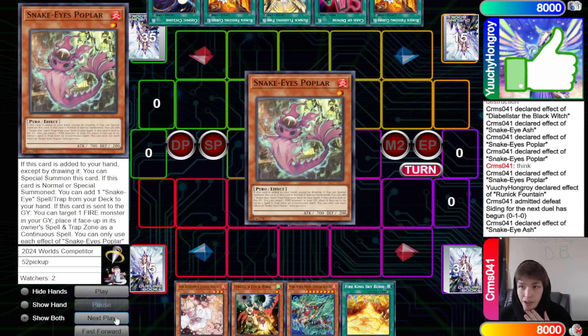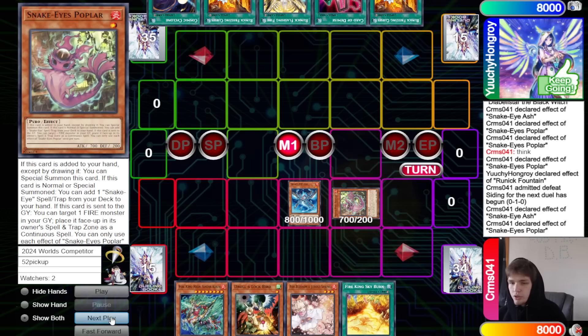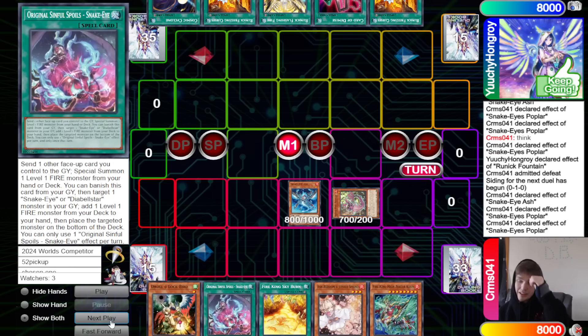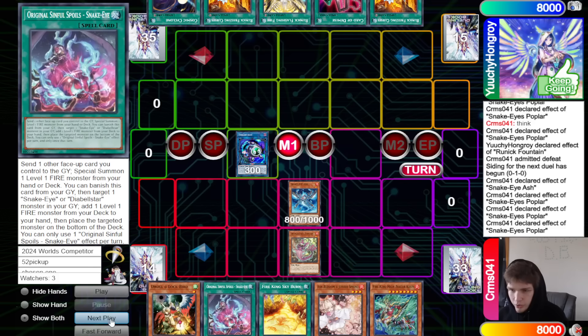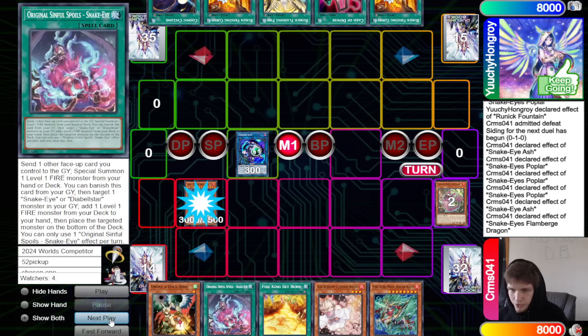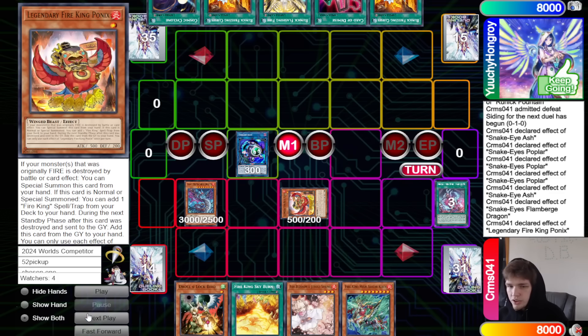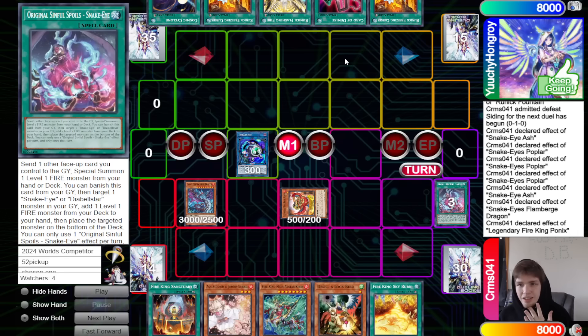Card of Demise is a very good card. They're going to go Snake Eye Ash and Poplar, Poplar summon, Poplar goes search and grabs out the Original. They make Link Karibo, Poplar spawns Trap Zone, Snake Eye Ash sends and brings out Flame Birch. Flame Birch spawns Trap Zone, Poplar original sends, bring out Ponix. It seems like we're playing it safe against hand traps.